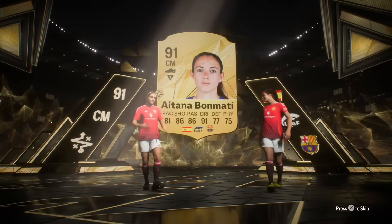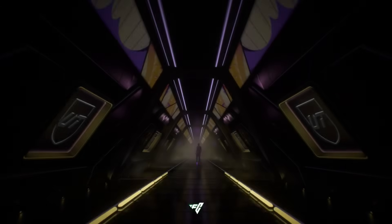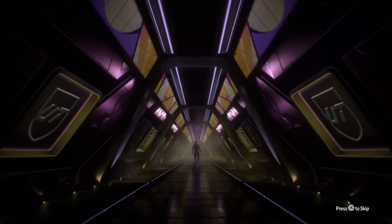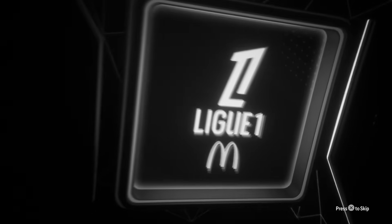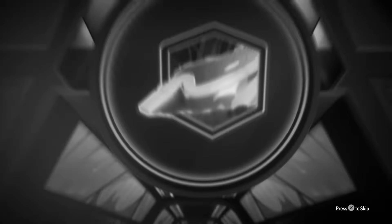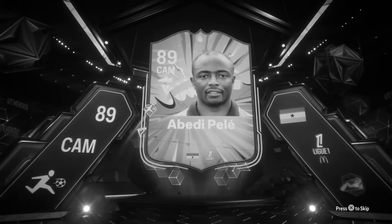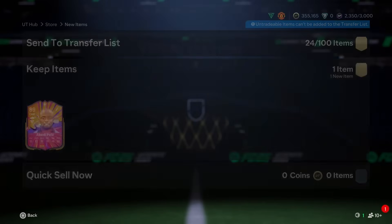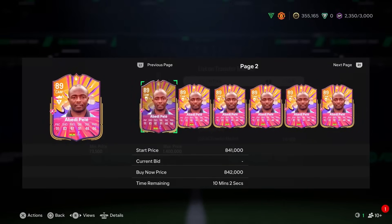And then a base hero pack - can we get Ole Gunnar Solskjaer? That doesn't look like Ole Gunnar Solskjaer. It's going to be Bene Pele! Oh my God, that's a really, really good pull - but once again, he is useless for us on this account. He's 800,000 coins, for God's sake.